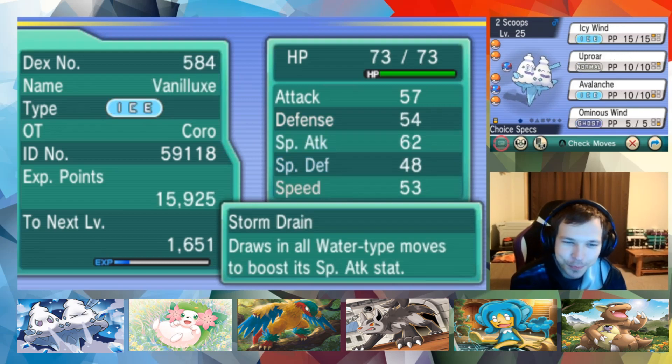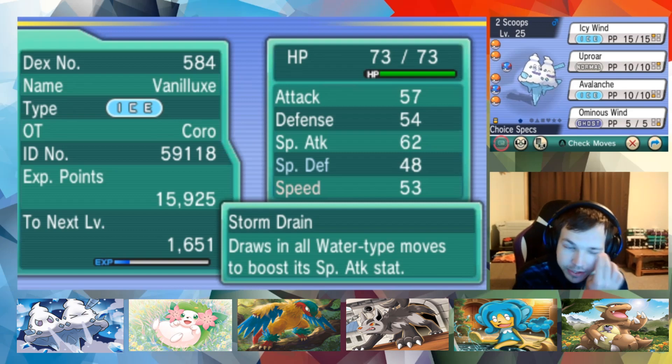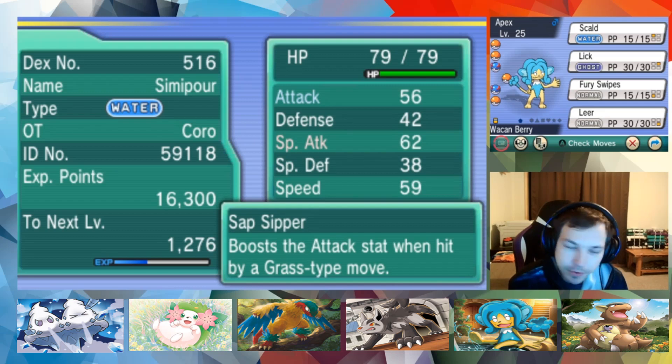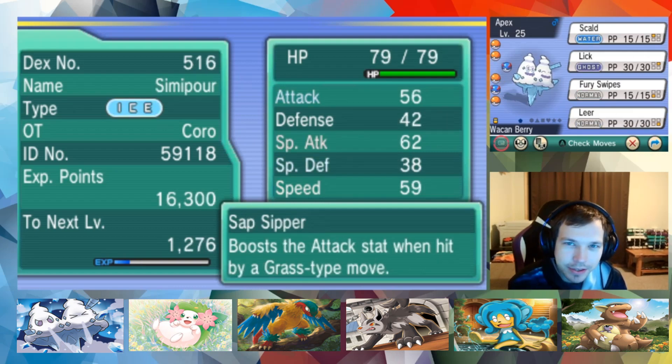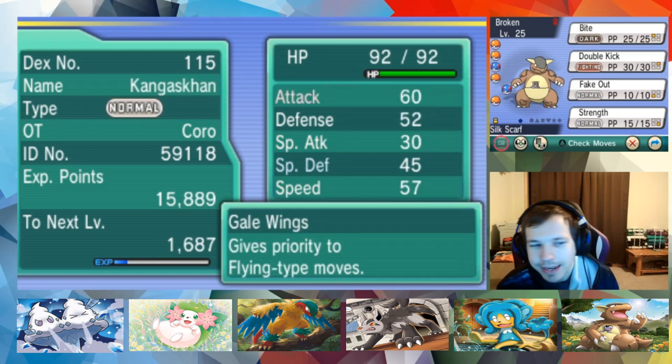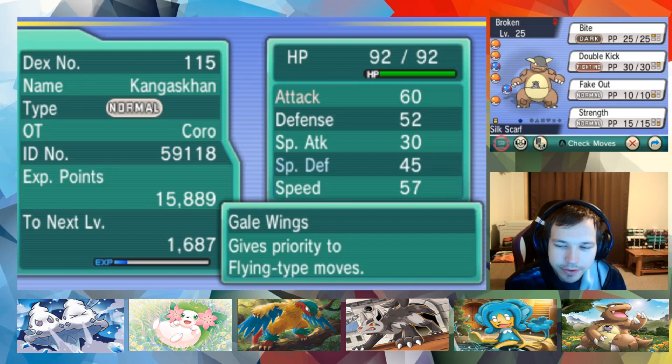We got Two Scoops with Choice Specs, Storm Drain, Ominous Wind, Avalanche, Uproar, Icy Wind. We got the Apex Predator, our Semipon with Sap Sipper, Skull Lick, Fury Swipes, and Leer. The only thing I like about this is I have grass immunity with our water type and we have water immunity with our ice type, so it's kind of nice having the Sap Sipper Storm Drain combo.